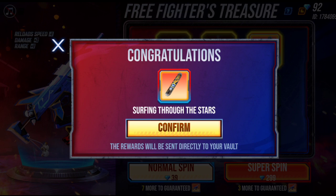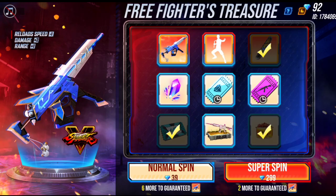For about 1.99 you can get a skateboard. You need a Super Spin here. The diamond cost was 299 before, now it is 300 diamonds, and then it goes up to 400 or 500 diamonds.